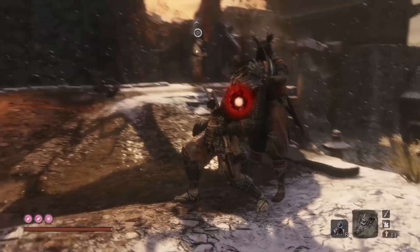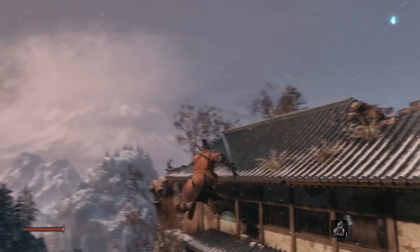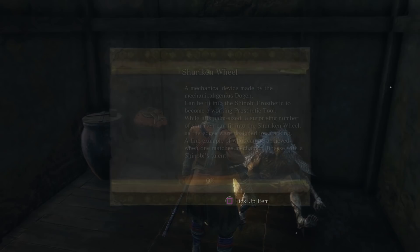The Shuriken Wheel can be looted from a corpse found in the Ashina Outskirts. First you have to go to the Gate Path Idol. From here, if you look straight ahead of you, you'll see a building with two grapple points. Inside this building is the Shuriken Wheel. So grapple over, drop down through the roof or via the hole in the wall and grab the Shuriken Wheel from the corpse. Once you have it, return to the Sculptor and he'll apply it to your Prosthetic arm.